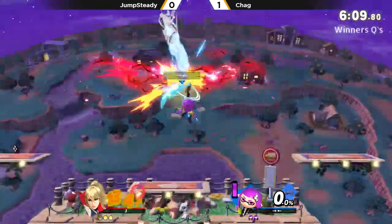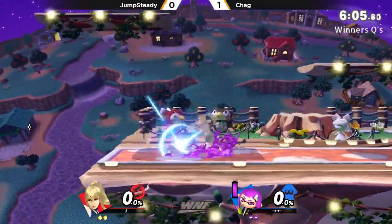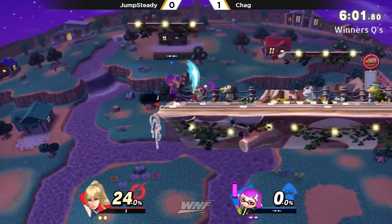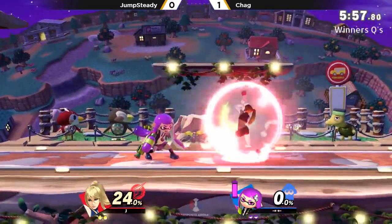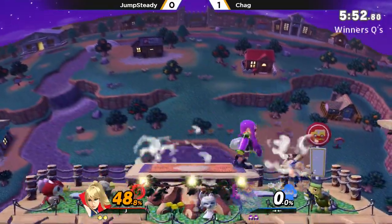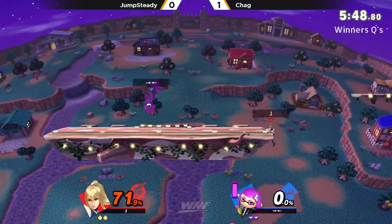This is not game one. There's the up throw up air with low rage, so that's going to be a really, really big factor — good stuff from Chag fishing for that. Chag was throwing out those Nairs, trying to catch every option preemptively. He has Zero Suit still — not as tall as Palu, but still pretty tall, maybe even just as tall.